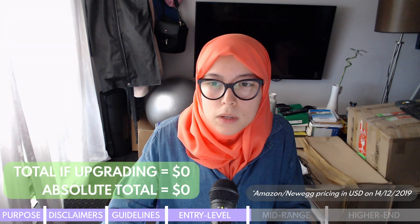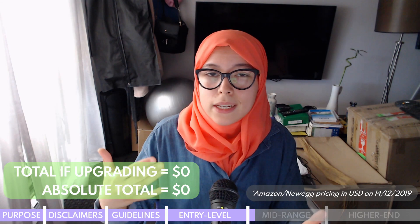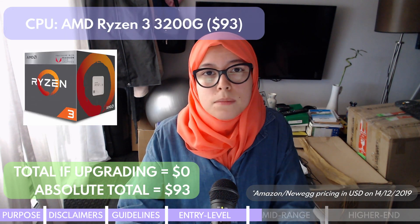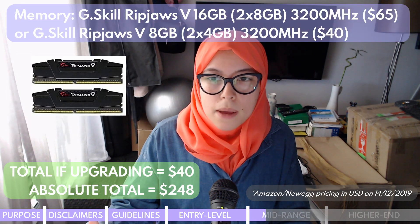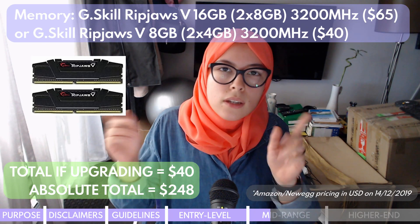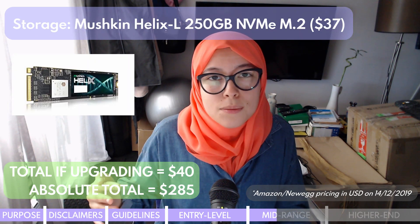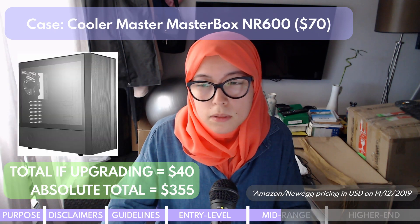Moving on to the mid-range build, which comes in at just under $600. This build is going to take you up quite a bit and you may actually be able to play on medium, high, or even ultra settings. I'm using the same CPU here — it's still going to last you a while — and the same motherboard for the same reasons. For RAM: if you're buying mid-range from the start, get 2x8GB. If you're upgrading from the entry build, you can just get another 2x4GB kit to reach a total of 16GB, which will be cheaper and give you the same speed. At this point you might also want to consider adding an SSD alongside your NVMe drive.